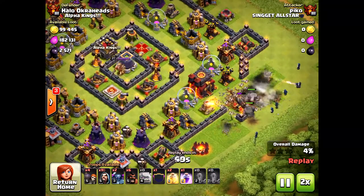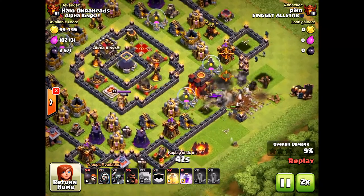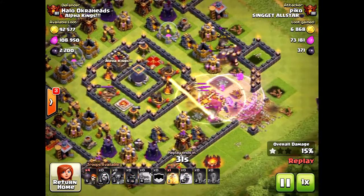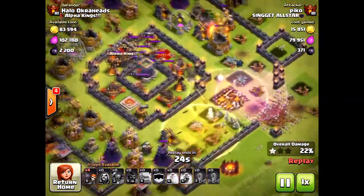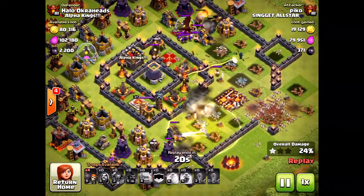As you can tell, this base is deceptively hard because all those golems and giants are going to circle the base and not go towards the center. I'm going to speed it up a little bit. The town hall is taken down immediately, but look at all those giants and golems going to the north — they go to that cannon and will not be centering in on the middle structures where the dark elixir is.